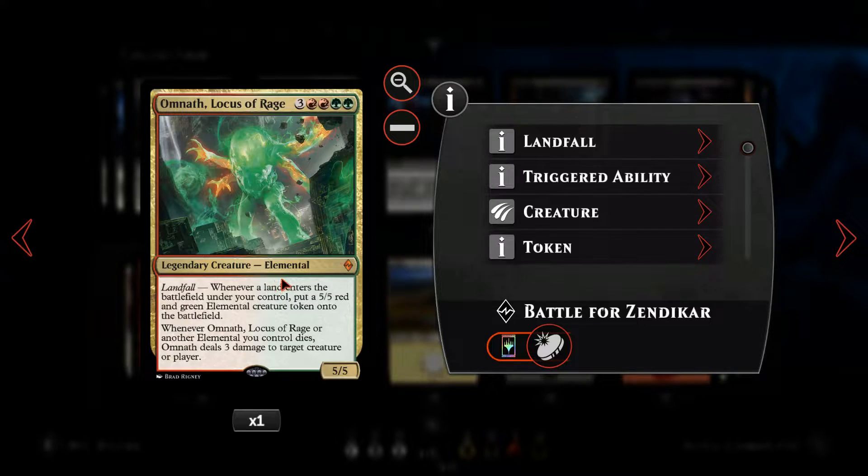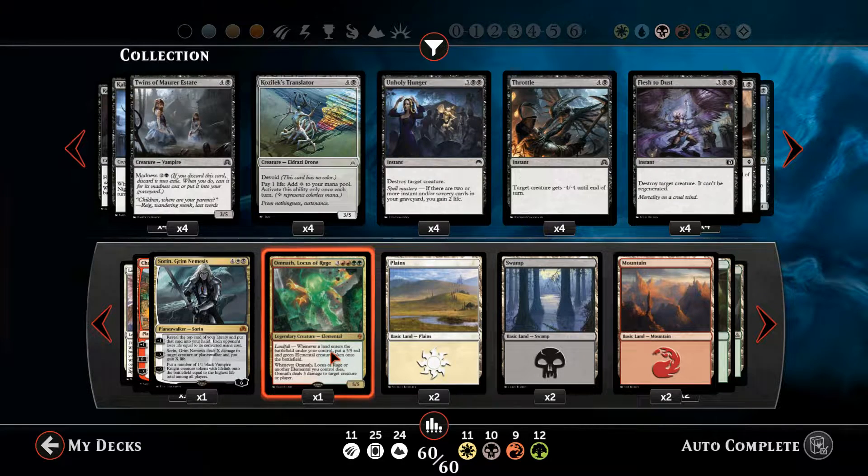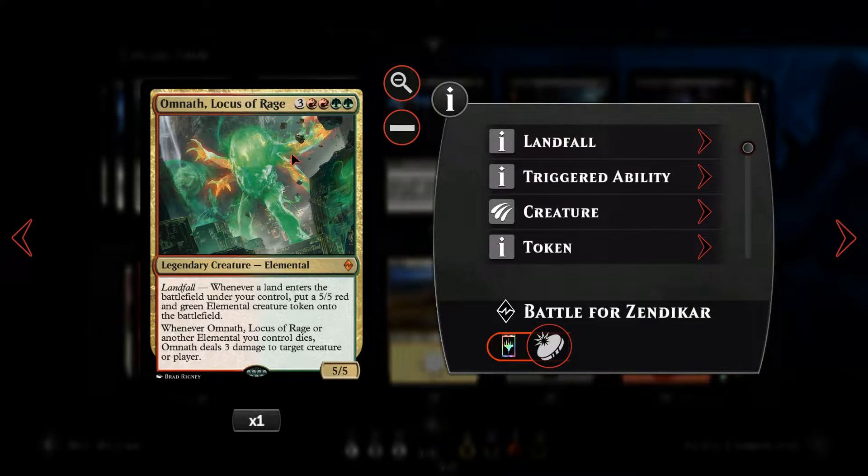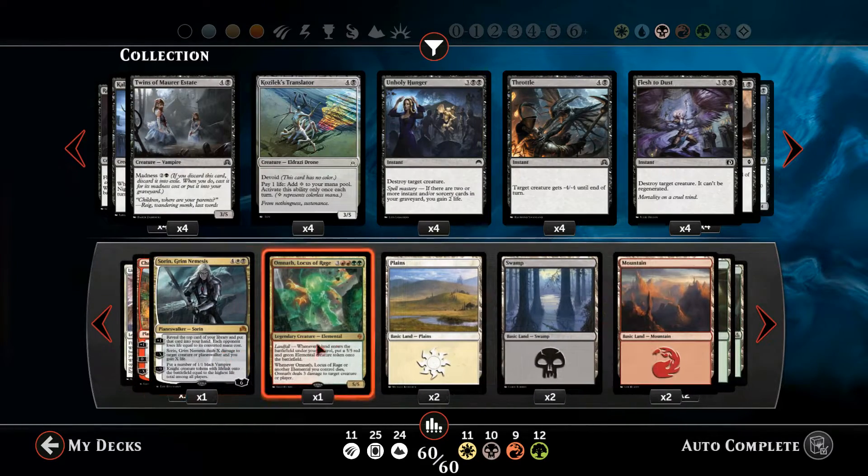To finish off, I've gone for Omnath. I needed a 60th card and debated which one to include, finally going with Omnath as a late-game creature. He's a nice 5/5 body with the landfall ability to put extra elemental creature tokens onto the battlefield — kind of a late-game luxury drop to go with all the other big cards in this deck.